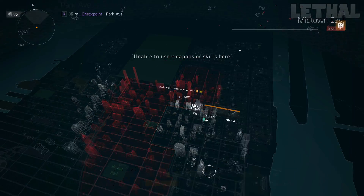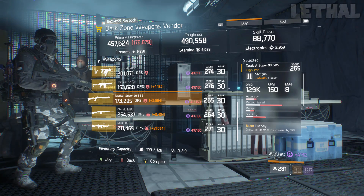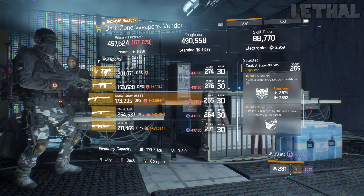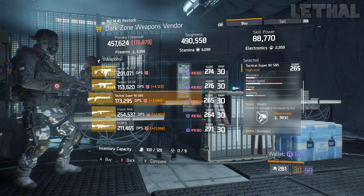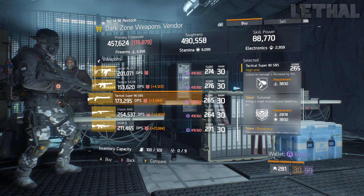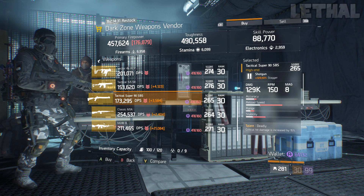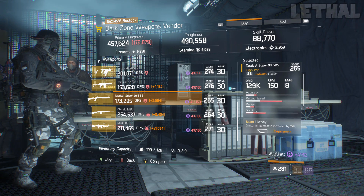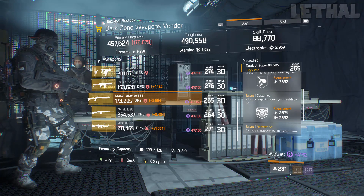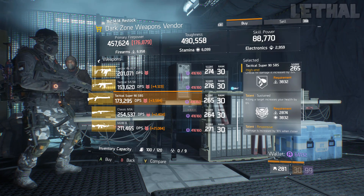Moving down, stop by the Park Avenue Checkpoint. He's selling a pretty nice Tactical Super 90 shotgun — 329.50% stagger, 265 gear score, with talents deadly, sustained, and responsive. This is an awesome pickup for a PvE shotgun striker build. For legendaries or normal missions you're going to be melting and stacking your striker way faster. For PvP I wouldn't recommend it, but for PvE it's really good. I'd recommend getting rid of sustained and going for something like destructive, ferocious, unforgiving, or vicious for much more damage with your striker build.